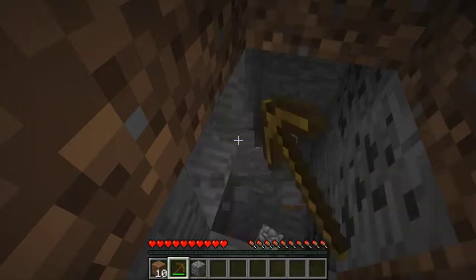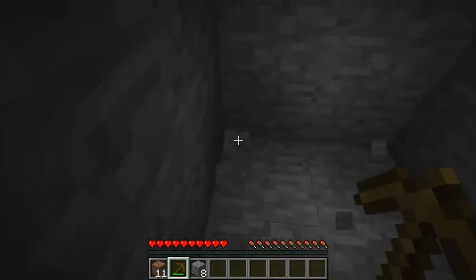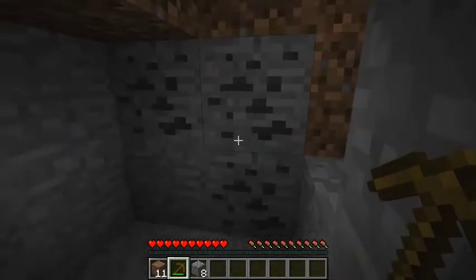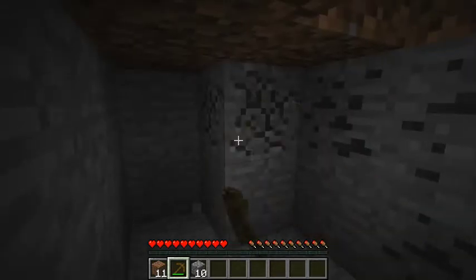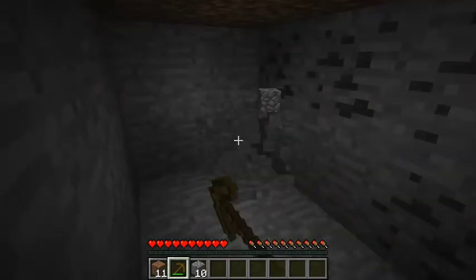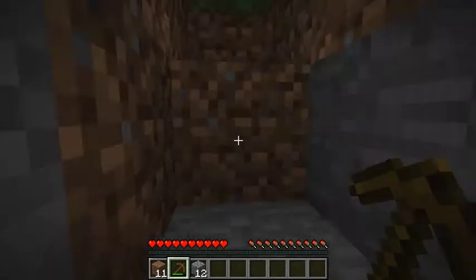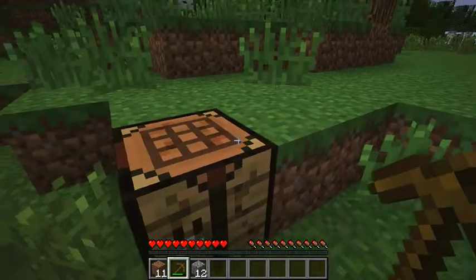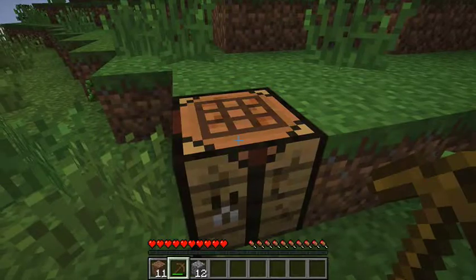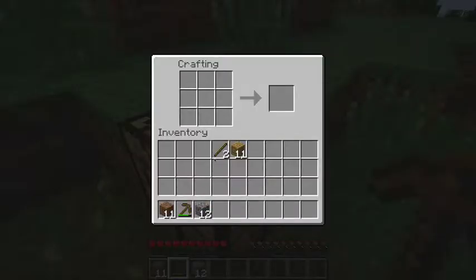You might notice on the right of the screen some interesting blocks that look like stone blocks with black squiggles in them — these are coal ore blocks, and they become very handy later on. They enable you to make torches, which allows you to see in places that would otherwise be dark. So we're going to make a better pickaxe now.